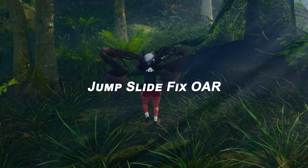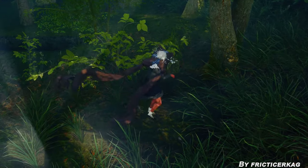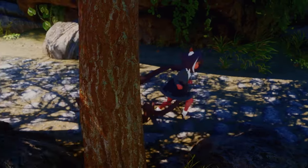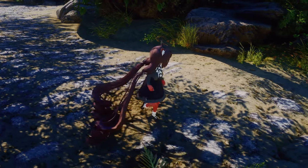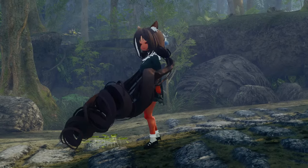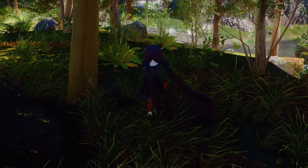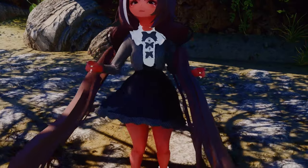Next up is Jump Slide Fix OAR. This mod fixes the jump sliding issue when you're trying to jump onto higher ground in Skyrim. It requires the Open Animation Replacer to function. The mod ensures that your character doesn't awkwardly slide when attempting to jump, providing a smoother and more realistic jumping experience. While it might not have been a major concern, it was one of those bugs that could break immersion. With this mod, you can finally resolve this issue.